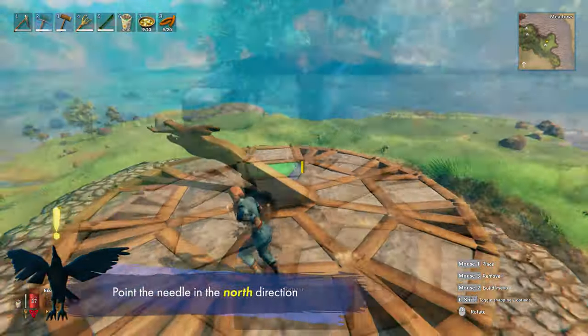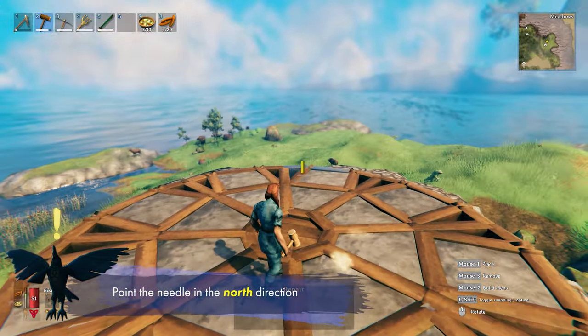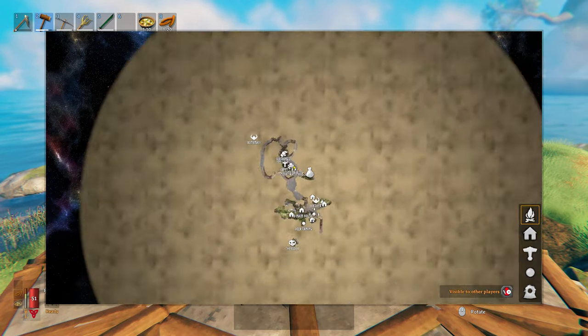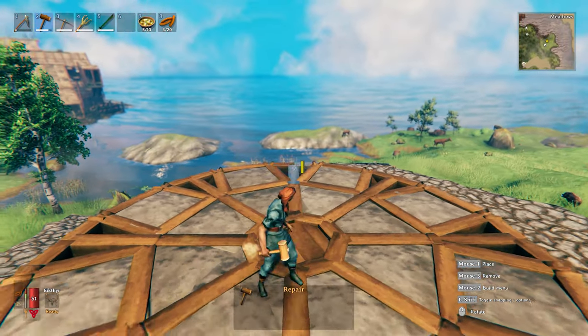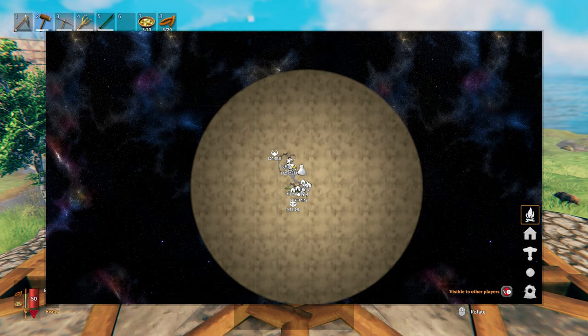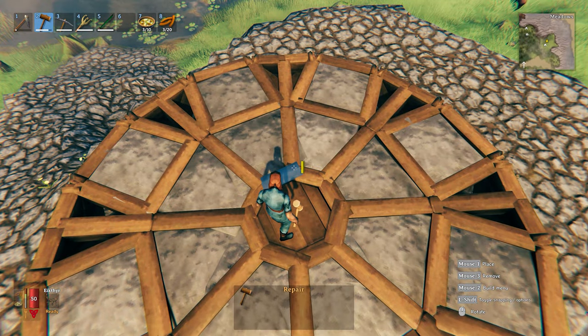The sundial needle has to be pointed towards the north direction. To do this, press M to show the world map and scroll down to zoom out entirely. Now you can see where your character is facing by looking at the yellow arrow's direction. Turn yourself to face the north, and then place your sundial needle in that direction.